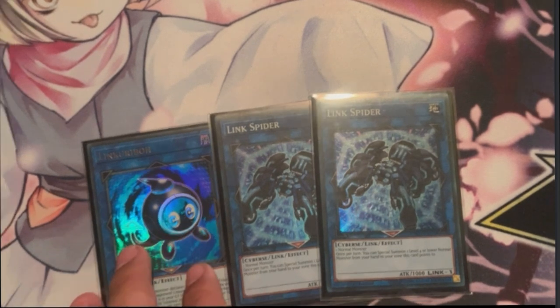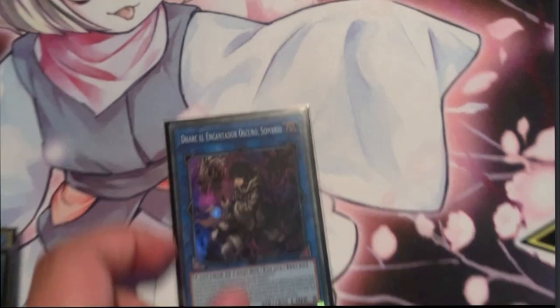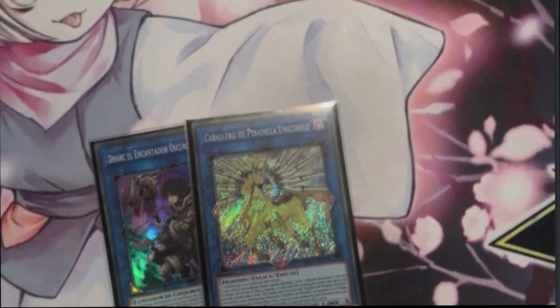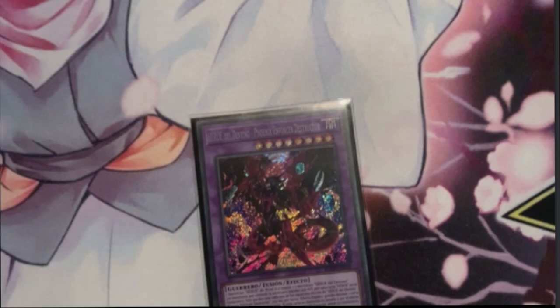Link Kuribo is not really that standard, but I think it's good because it gives you access to Dark Charmer, which is pretty good. Then for link climbing I have Unicorn, Access Code for OTK, and finally the DPE.